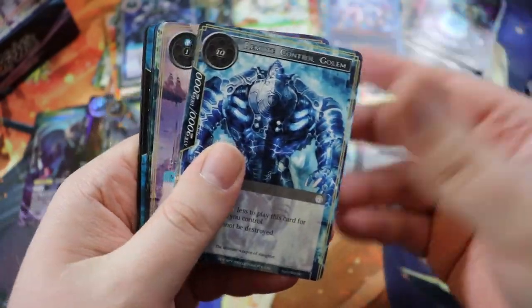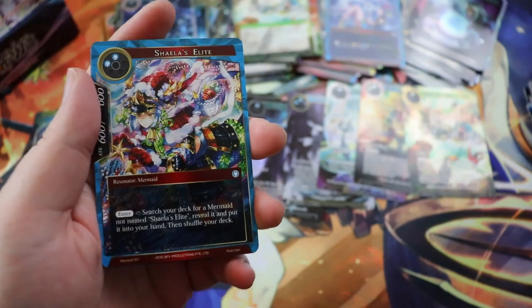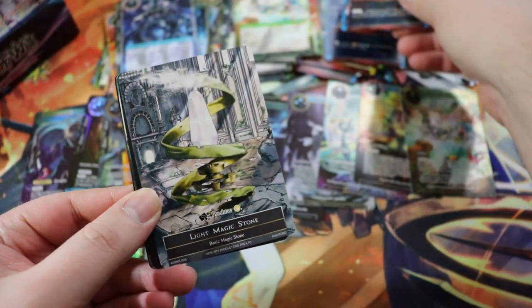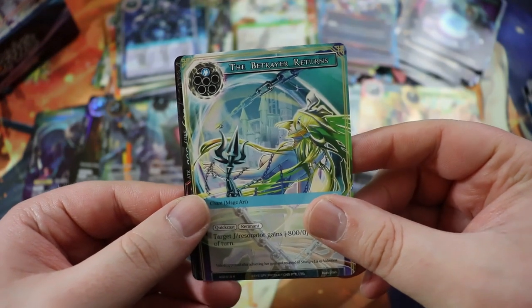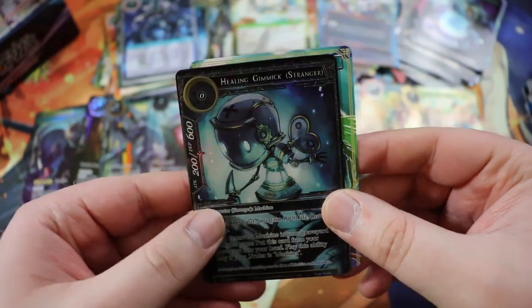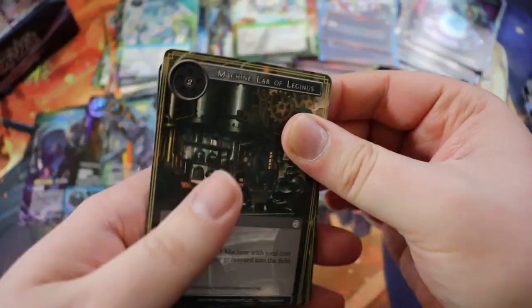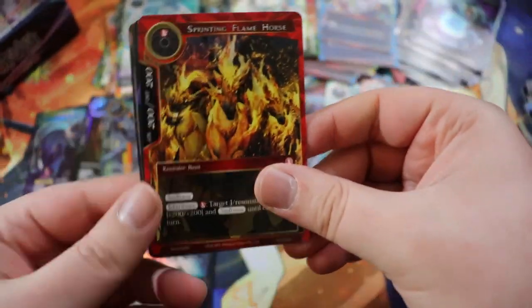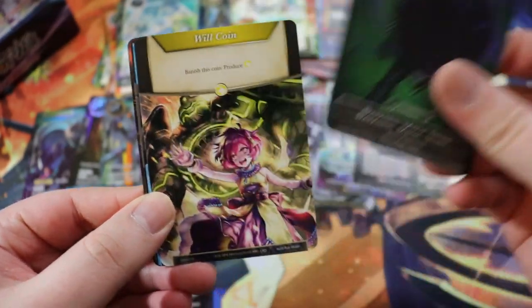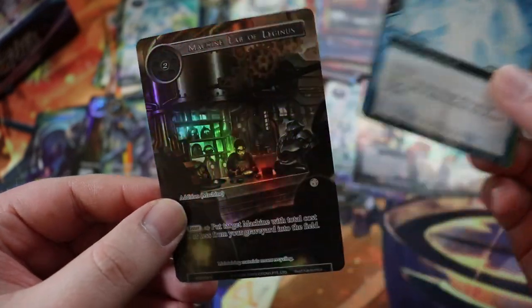So basically, if you're a new player and you bought two booster boxes, you could build a pretty cool deck. We have a Betrayer Returns followed by a full art Healing Gimmick — really sweet. We're getting all of the good Machina stuff. So if you got these two boxes, you could probably build a not highly competitive but very solid and fun deck.